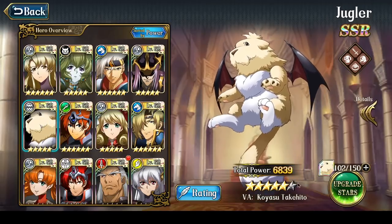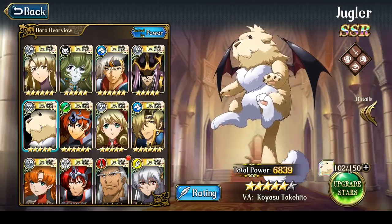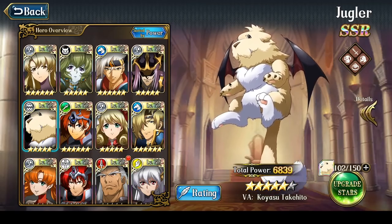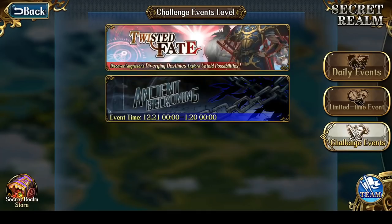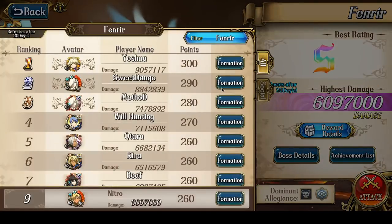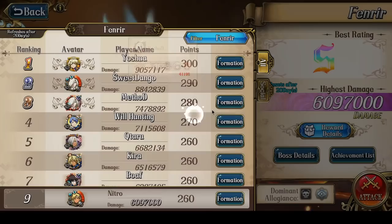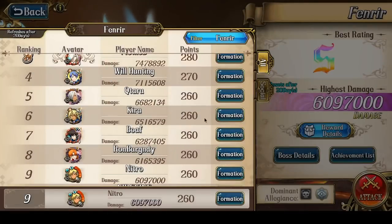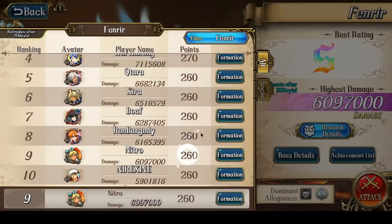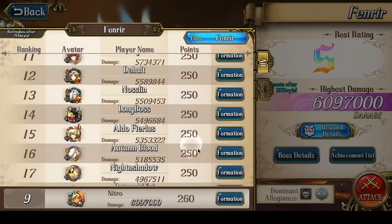Juggler. I've been building him up — he was originally being built purely for PvP content, but then I realized just how good he is for Jormungandr and several battles in Ancient Beckoning. He is incredible for two of them, in fact — very, very good for the currently running one, Fenrir, which is where I use him. Also very, very good, almost required, for the Jormungandr battle. If I take a quick look, pretty much everyone in the top 20 runs Juggler in their team.